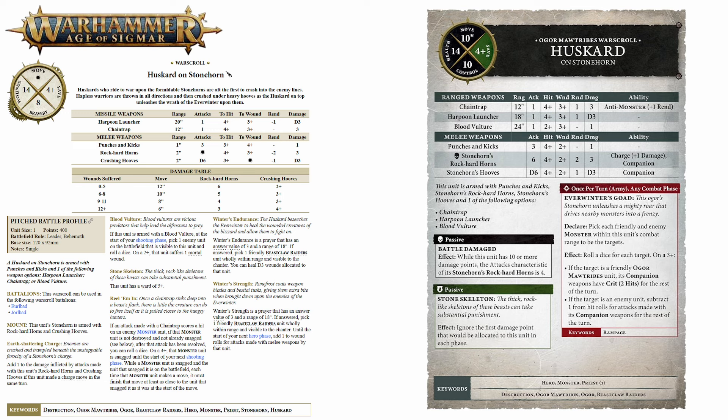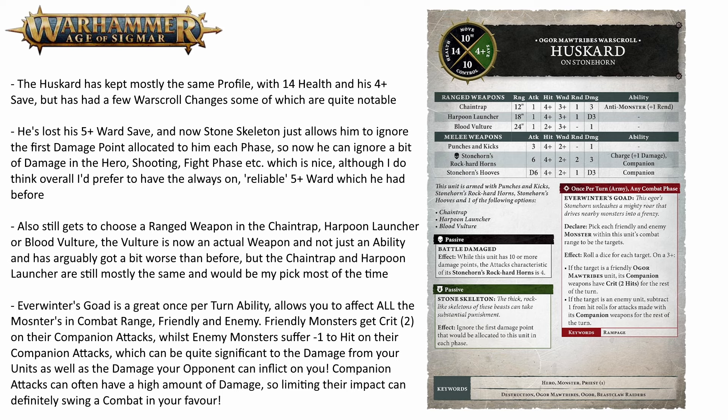The big difference is the blood vulture, which is now an actual weapon rather than an ability. It has a 24-inch range, hits on 2s, wounds on 3s, with no rend and just 1 damage. I would say it's a lot worse than it is currently and I would be going for the harpoon launcher or chain trap 99% of the time. The stone skeleton rule no longer gives that 5+ ward either, losing some durability there. Instead it now just lets you ignore the first point of damage allocated each phase — not a bad ability, but not quite as good as that always-on, always-reliable 5+ ward.